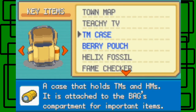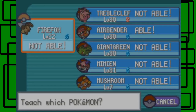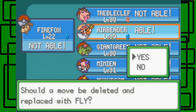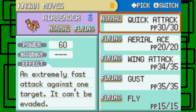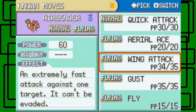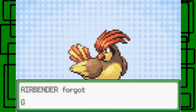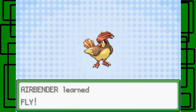I need to teach Fly to Airbender first. Let's go to TMs — let's teach Fly to Airbender. Airbender already knows four moves, so which move should be forgotten? Let's get rid of Gust actually. There we go — we got Fly via Machine Set. Airbender learned Fly, yay!